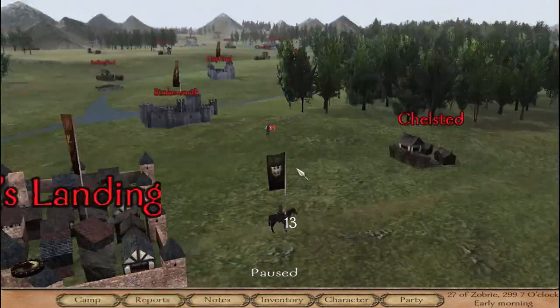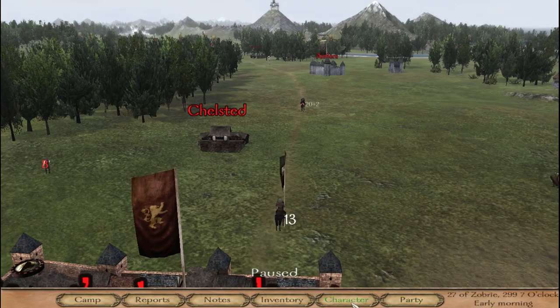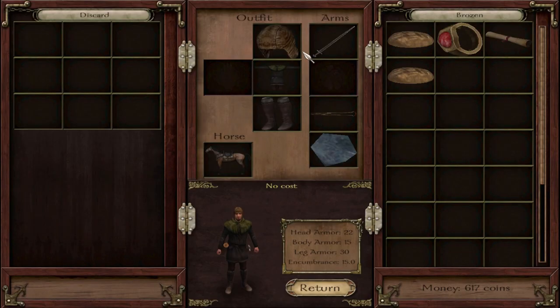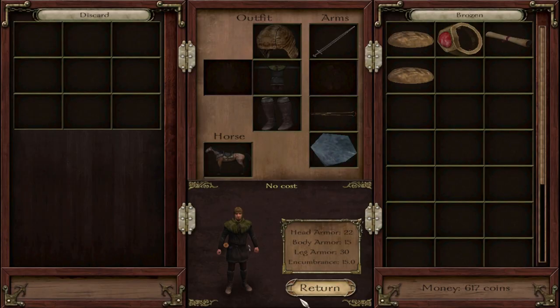I can barely do damage to anybody. I've got a level — I didn't even notice that. Inventory — I've only got a rusty sword, I need to get a better sword. I've got that sling. I don't know if I'm even going to use it.